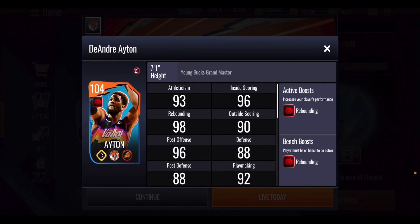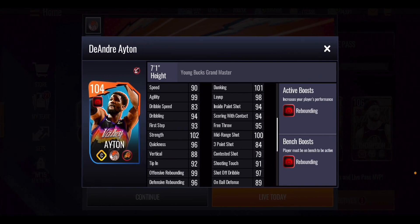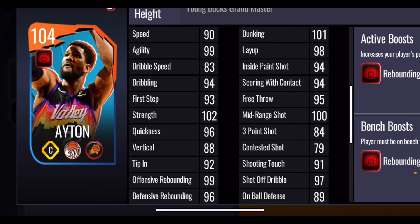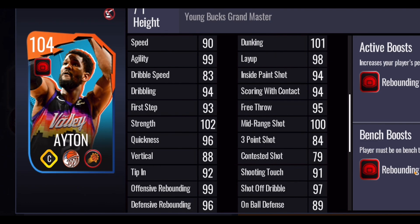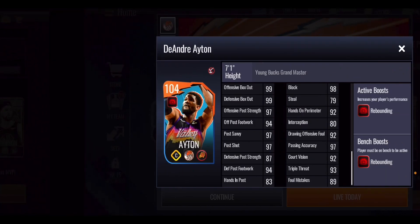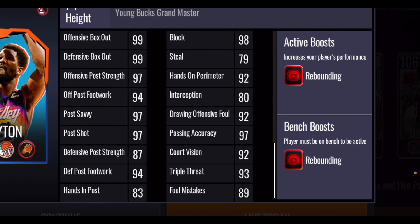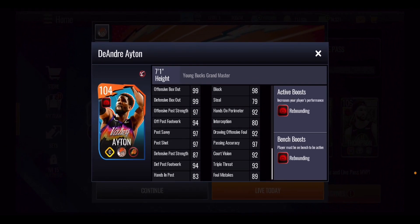Taking a quick look at some stats — you can pause the video for a more in-depth look. DeAndre Ayton is a playstyle select center with 99 and 96 rebounding stats, 102 strength, 99 agility, 101 dunking, 98 layup, 100 mid-range shot, 84 three-point shot, 97 shot off the dribble, and 94 scoring with contact. On the defensive end, most stats are in the high 90s with a 98 block. Playmaking stats include 97 passing accuracy and 92 court vision, plus that elite rebounding team boost.